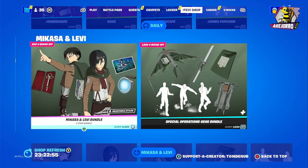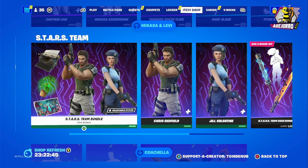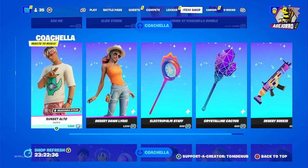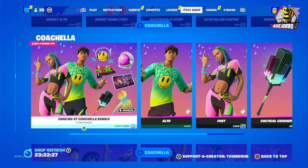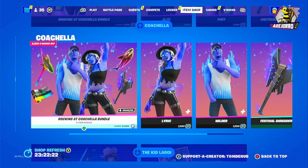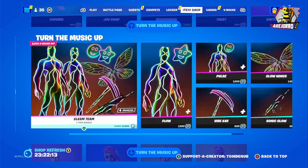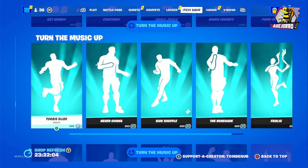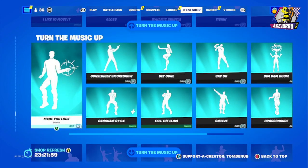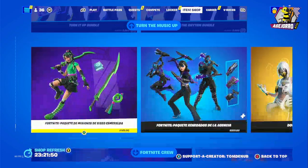Then we have Mikasa and Levi, which have been here earlier. We have the Stars team, the Resident Evil bundle, and Coachella, which we just reviewed yesterday — great skins, great accessories and items. There's a second and third Coachella section with the Rocking at Coachella bundle featuring Kilroy, and the Turn the Music Up emotes and dances. It's a huge section.